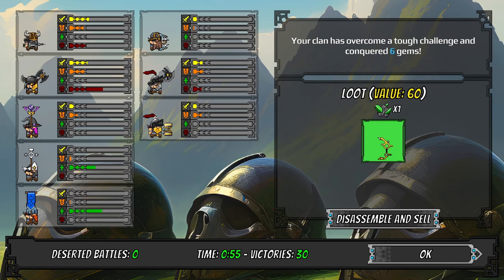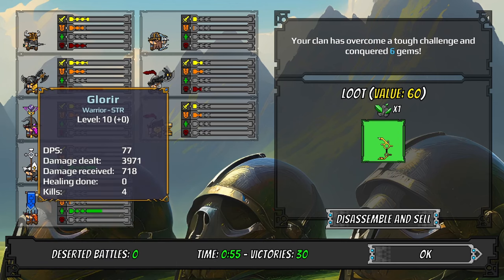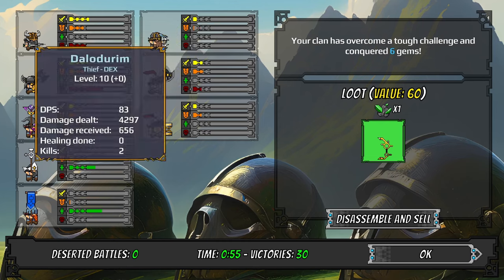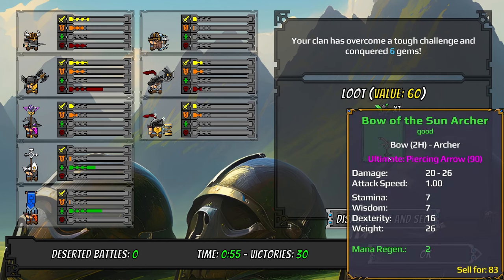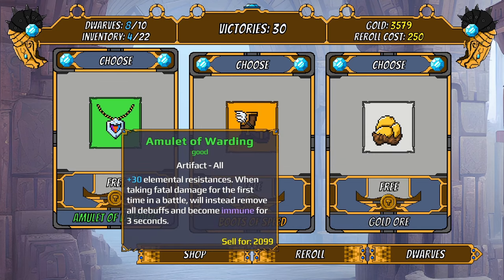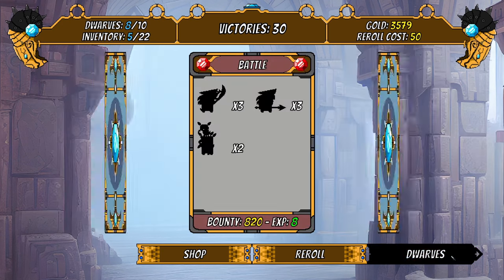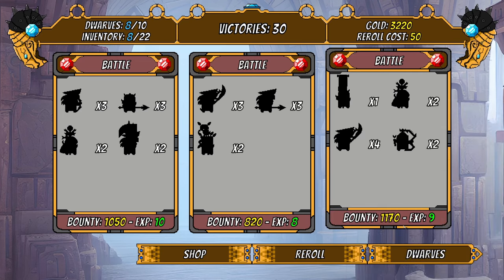New hall unlocked — storage, where you can store additional items! It wasn't as good as I thought, but our priest did a lot of support, as did our banner. Our warrior got four kills and did a ton of damage, as did our assassin — everyone pulled their weight. We got 'bow of the sun archer' — unique, in battle raises the speed of the wearer to be on par with the fastest ally. Also 'boots of speed' which seems really good.